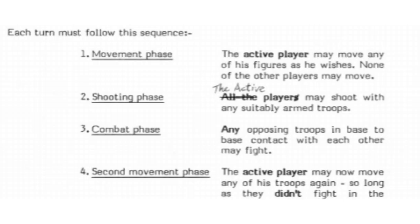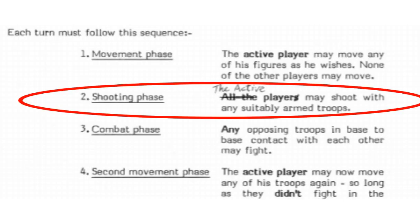Let me go over a few clarifications. First: even though the book says all players may shoot in the shooting phase, later in the book it says only the active player can shoot. This has been clarified in the Citadel Journal and White Dwarf rules questions — it was meant to say only the active player can shoot. So that's what I'm going to do.